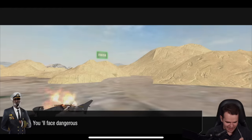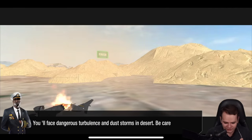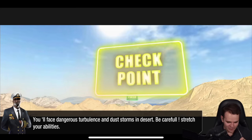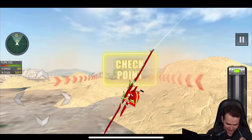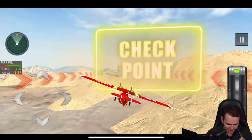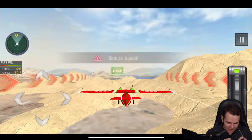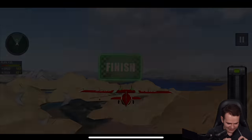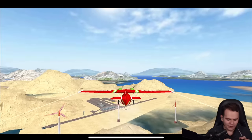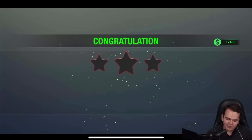You'll face dangerous turbulence and dust storms in the desert — be careful, stretch your abilities. Now we're back on board one of those planes — what's that, like an amphibian plane? What does the turbulence look like? Red dust storm — that's like Mars! That was the most useless mission I've ever seen!